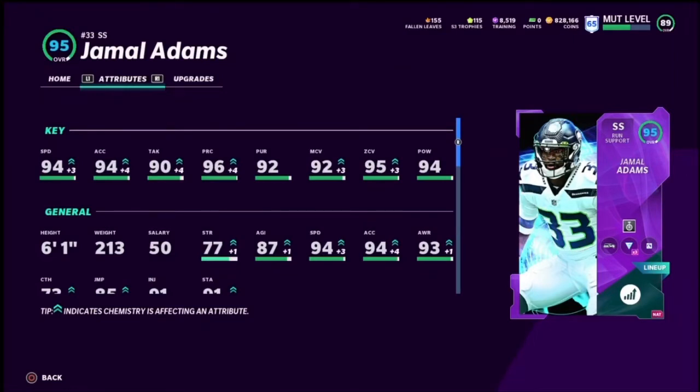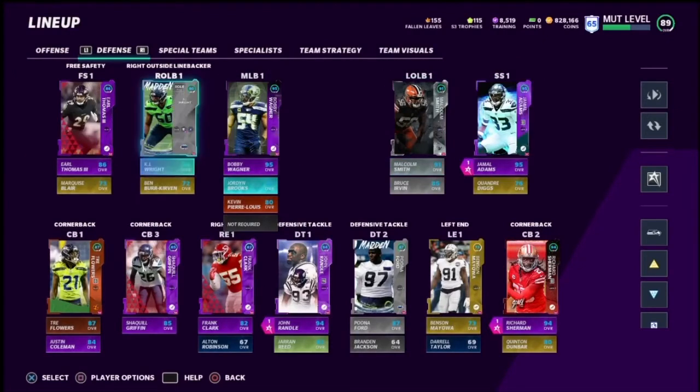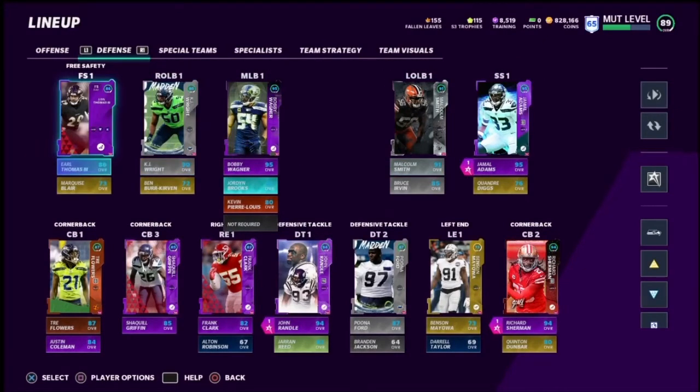That Trey Flowers comes in clutch because it makes my secondary so much better. I'm just waiting for, like, an Earl Thomas flashback to come out so I can put Acrobat on him too. That's going to be crazy. Maybe a Shaquille Griffin upgrade in the Blitz promo or something — that'll be clutch too. But my secondary already makes a lot of plays, and adding Trey Flowers with Acrobat makes it so much better.